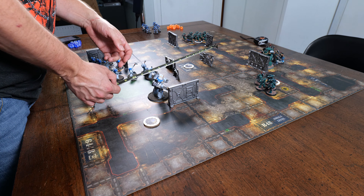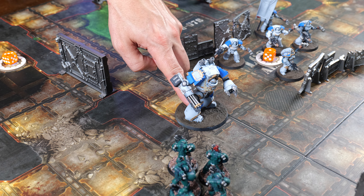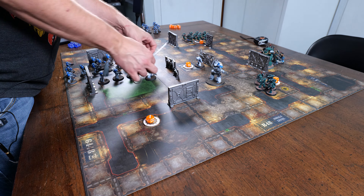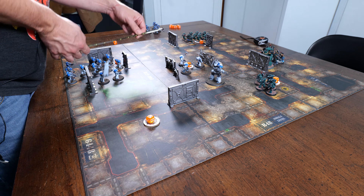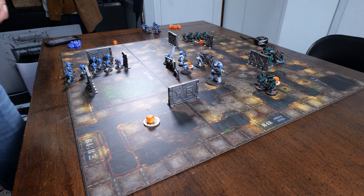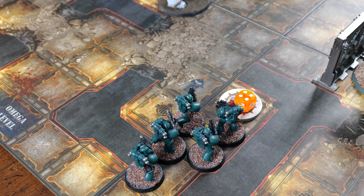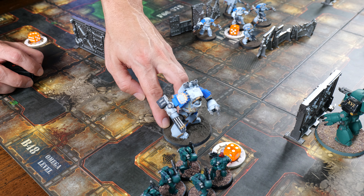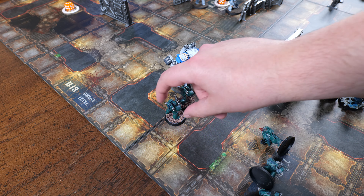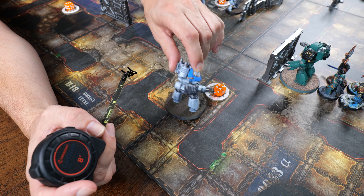The World Eaters start with the Contemptor moving forward into the open. The Seekers desperately try to hold it back with suppressing fire from their kraken bolters but score no hits. The Praetor and his Tartaros command squad run to the middle objective. The World Eaters skip shooting and go straight to the charge phase. The Contemptor declares a charge into the Seekers, who fall back but not far enough. Charging through three difficult terrain, the Contemptor strikes last — the Seekers score no wounds and are slaughtered to a man. The Contemptor consolidates deeper into the alcove.